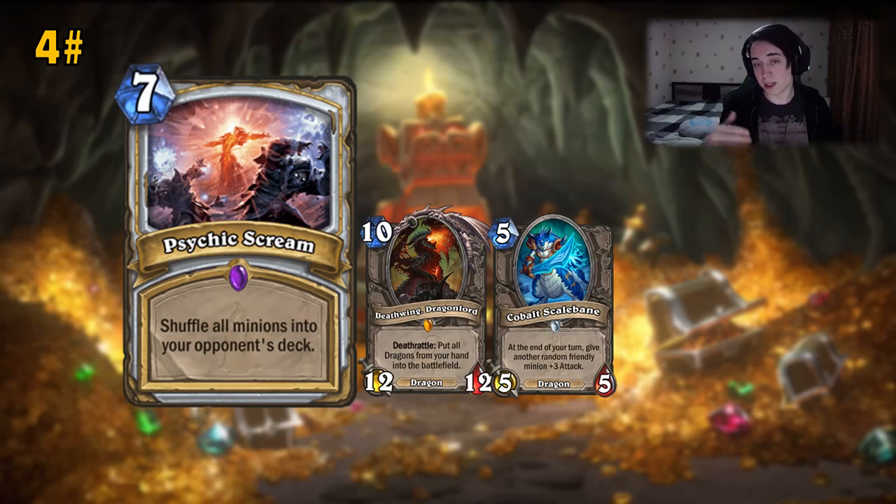Another interesting card that would be easier to answer is Cobalt Scalebane — it's not as big as Dragonlord, but usually it's played on a couple-minion board. Sometimes it's annoying because Dragonfire doesn't kill it and you have to waste Defile on a 5/5, saving it for things like Bone Mare. The Scalebanes are very annoying. But if they have a couple minions — Flame Elemental, Firefly, and they drop a Scalebane — you shuffle back the two 1/2s and the Scalebane. Opponent loses tempo and might just draw dead. It's a very interesting card and I think it's kind of broken.